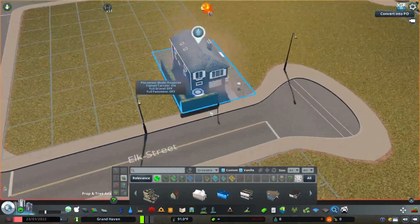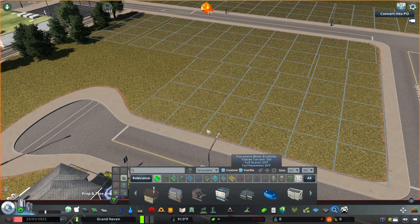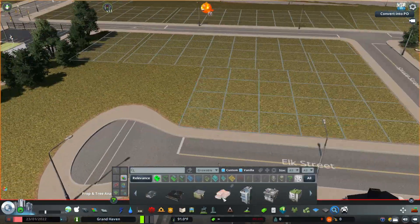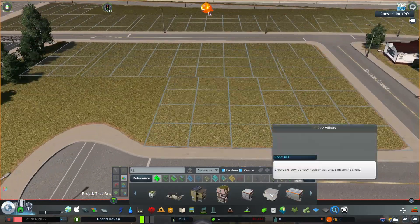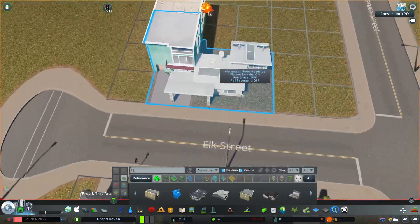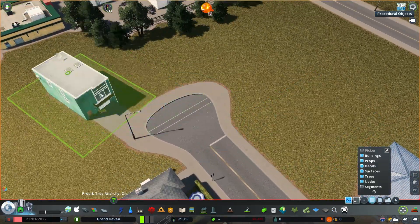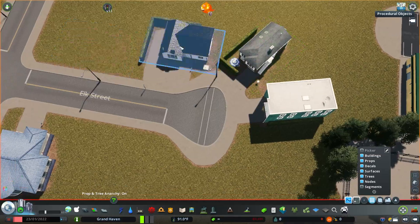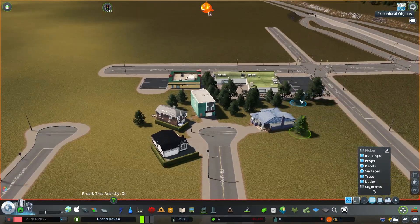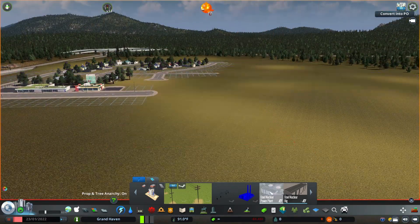Here I'm going to build a couple of cul-de-sacs at the end of these roads instead of adding them up to the main drag. The main roads in these areas won't have as many intersections with the neighborhoods — there will be a couple of entrances, and then they'll flow from within with some dead-end cul-de-sacs. There's a nice little trick to do it: you just put a larger density road down and then use Move It to scrunch it in so it makes a little cul-de-sac.